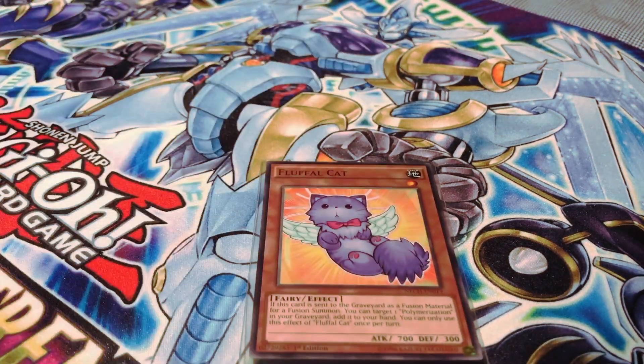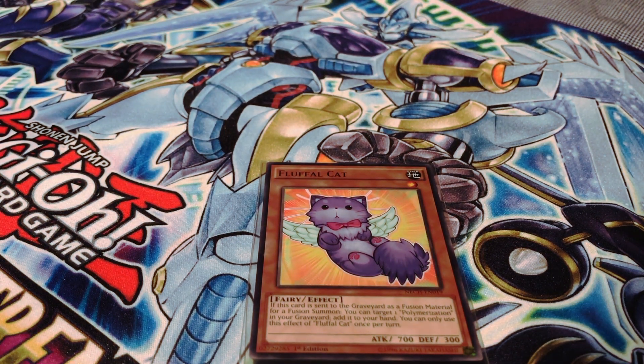I am running one copy of Fluffle Cat. I am mainly running this just so I can recycle my copy of Polymerization to get more fusion summons off. Also, the fact that you can chain it with an effect like Fright for Tiger in order to chain it to cards like Solemn Strike.